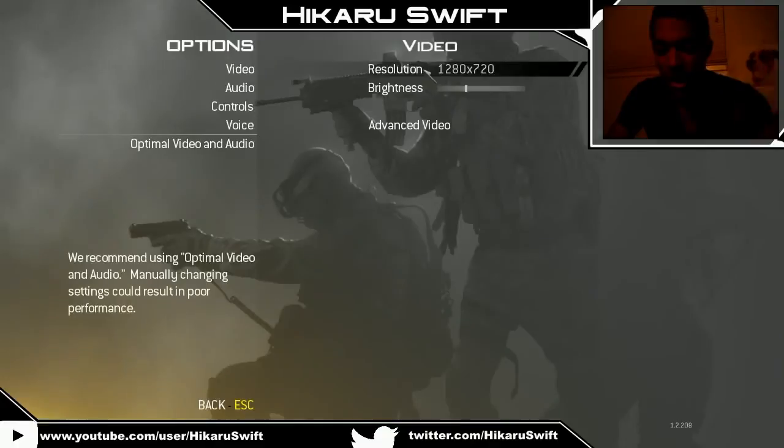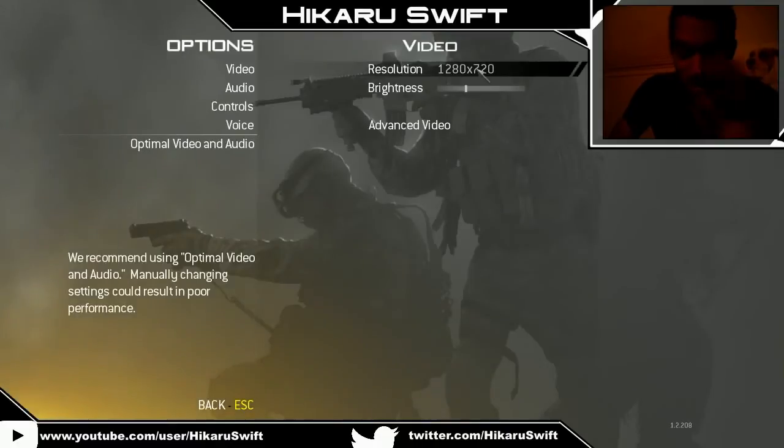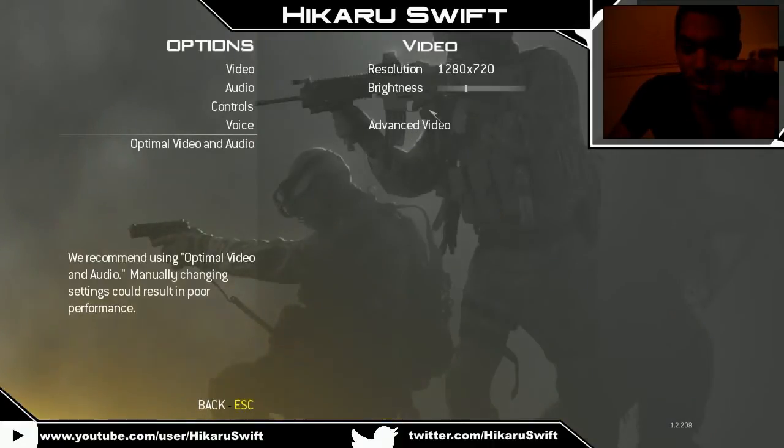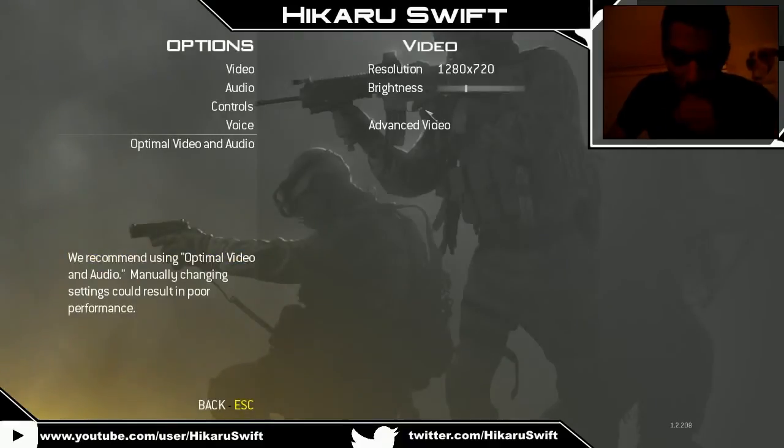First things first, try to have the highest resolution you possibly can. That'll 100% make the game more clear and easier to see people. My laptop runs this game pretty well, but I want to have the highest frames per second I possibly can, so I put it on 720p. Since I have a lower resolution than my native resolution, it's gonna be stretched unless I change a few things.